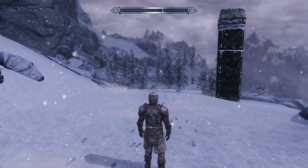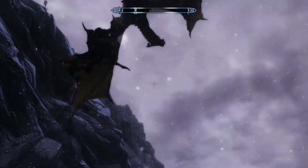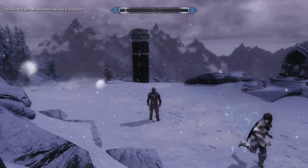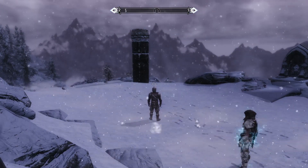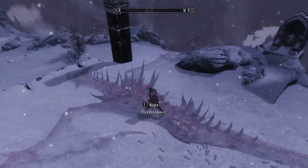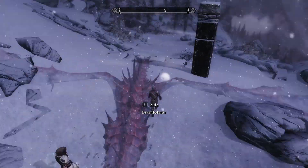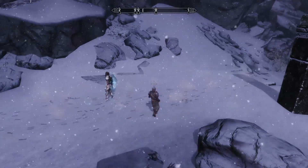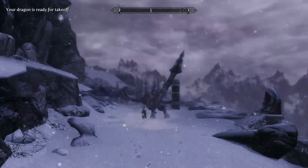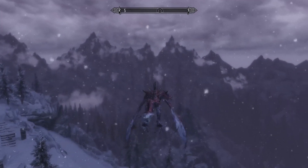There are quite a few mods out there which give you the option and feature to actually ride a dragon. What you see here is that I called him and he swoops down and then I ride the dragon immediately. Unfortunately, Skyrim's LOD means that if the object isn't really visible — like here where I'm standing with the camera in a bad position — the dragon just fades out. I hate that, but whatever.